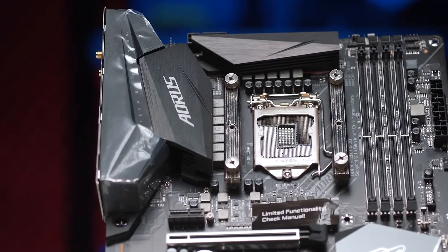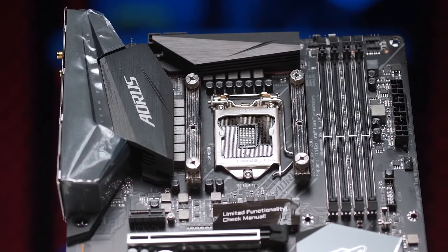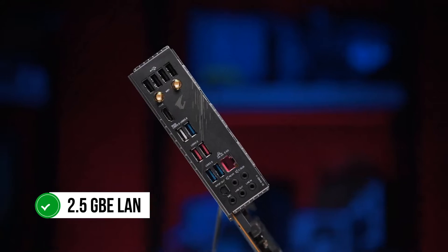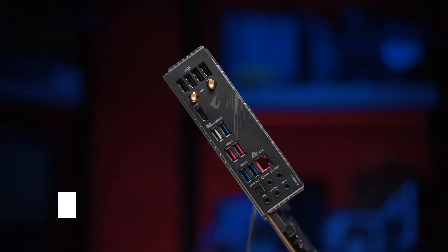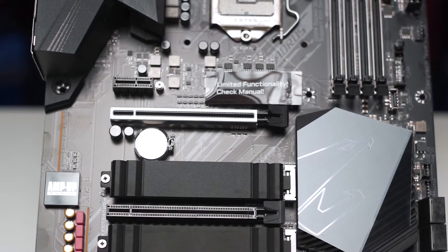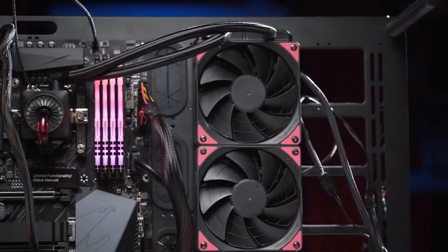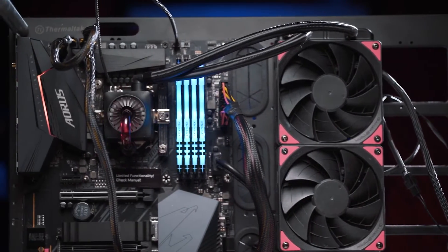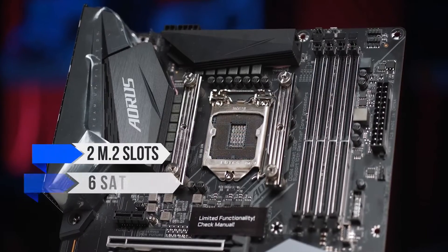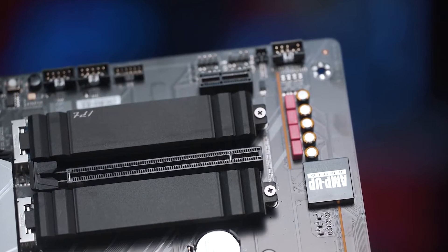The feature set offered on the Z490 Aorus Elite is quite competitive as well. In terms of connectivity, Gigabyte has included a 2.5G Ethernet LAN port coupled with 802.11ac dual-band Wi-Fi. It doesn't make a lot of difference in the user experience, but the inclusion of Wi-Fi 6 would have been a nice touch, as the competitors at this price point do offer it. The board also has two M.2 slots and six SATA ports for your storage needs.